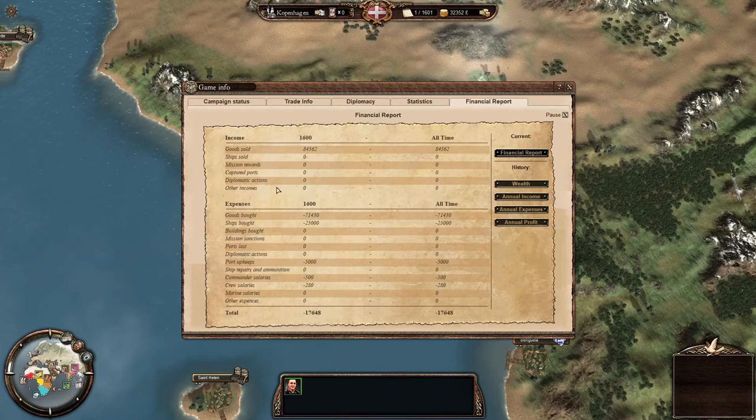You can see how much gold, goods, ships, and mission rewards you get — including stuff from captured ports. How much you sold, and salaries. We're down by £17,000 because we haven't really generated that much income yet. It will increase once we're making money.